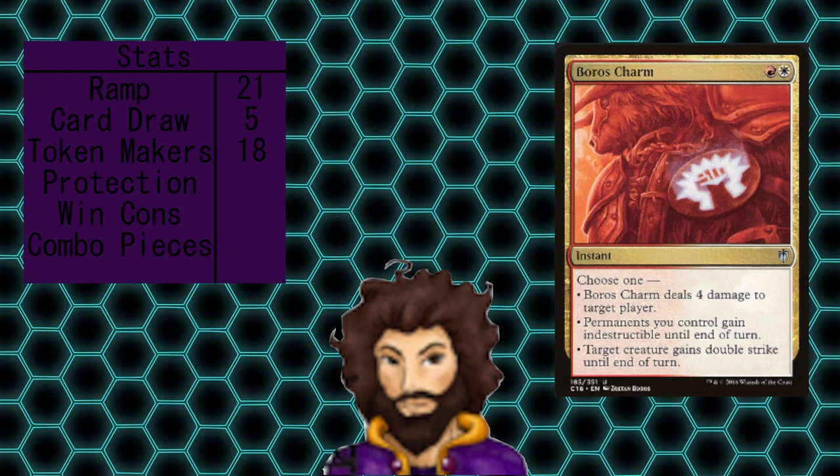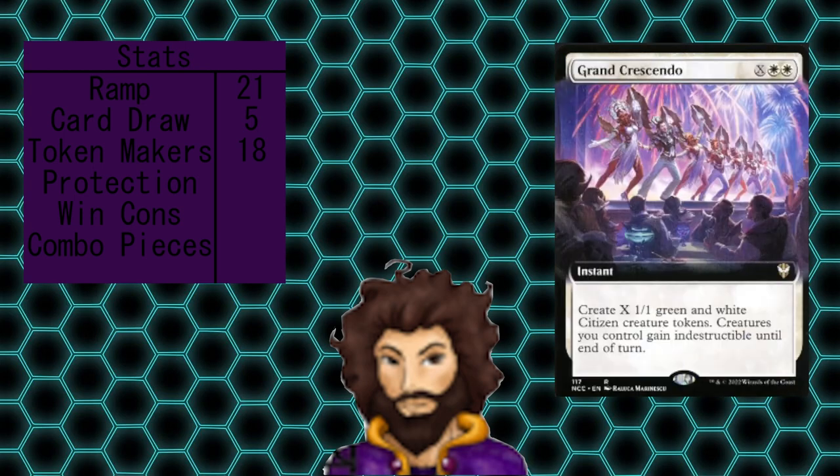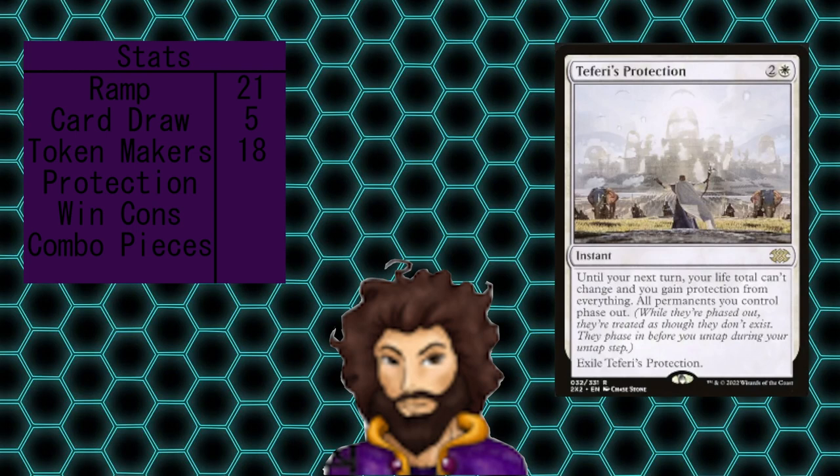18 creature token generators is right where we want to be with this deck, and we'll have a large board because of it — and that board really needs to be protected. We're only running three protection pieces in the deck. We don't want to have an overabundance of them and just have them be dead cards in hand. Starting off, we have Boros Charm to offer up indestructible to all of our permanents, Grand Crescendo to give us more creatures and make all of our creatures indestructible at end of turn, and last up is Teferi's Protection, which lets us and all of our things phase out. Our life total can't change. When we phase back in with our massive board after someone wipes it — or at least attempted to wipe it — we're likely swinging in pretty hard.